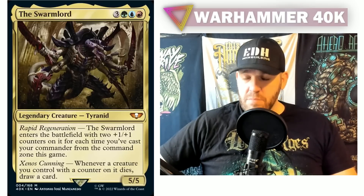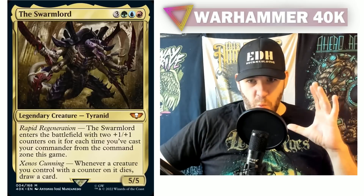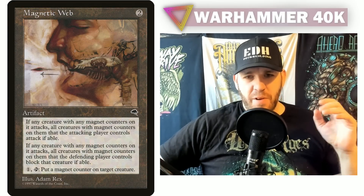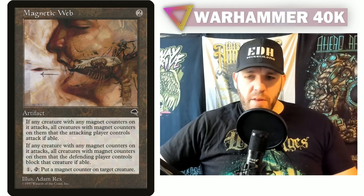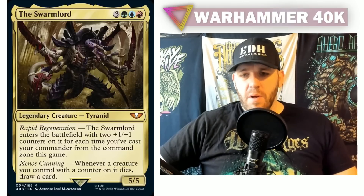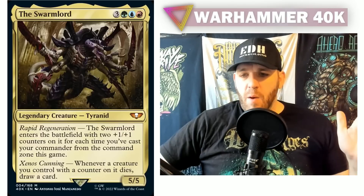The second ability, Xenos Cunning: whenever a creature you control with a counter on it dies, draw a card. That is definitely build-aroundable. Cards like Magnetic Web — pay one and tap, put a magnet counter on target creature — become really interesting here because any creature with any kind of counter triggers this. So Magnetic Web essentially becomes: pay one, draw a card whenever a creature of yours is about to get killed.